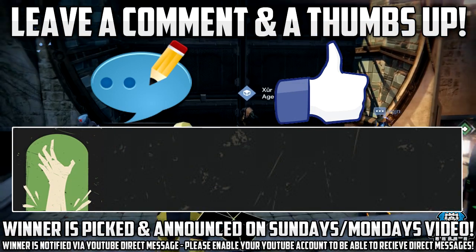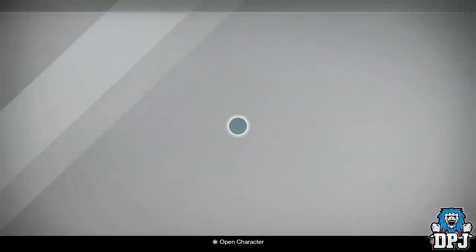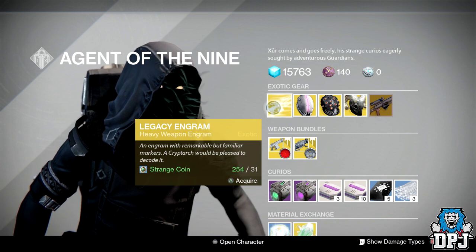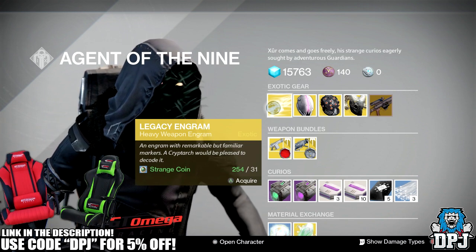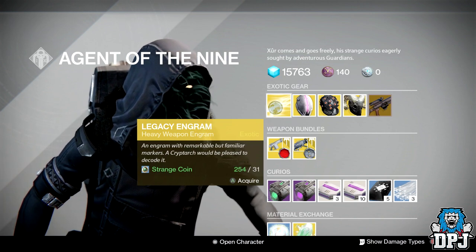OK so Xur's loot this week — let's go have a look. We have a legacy engram. Remember guys, this will only give you Year 1 gear, so if you're after a Year 2 heavy, this will not give it to you. Don't waste your strange coins on it.